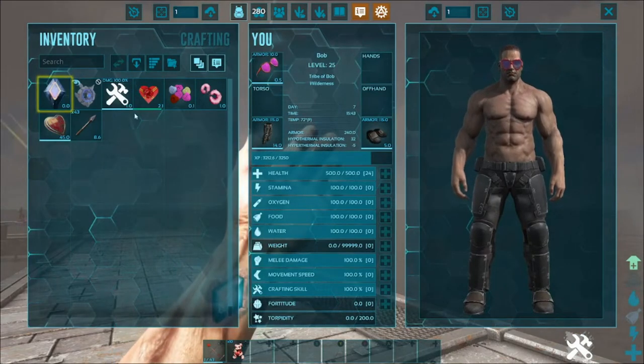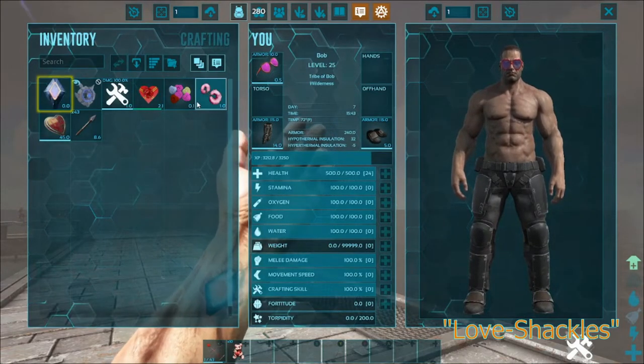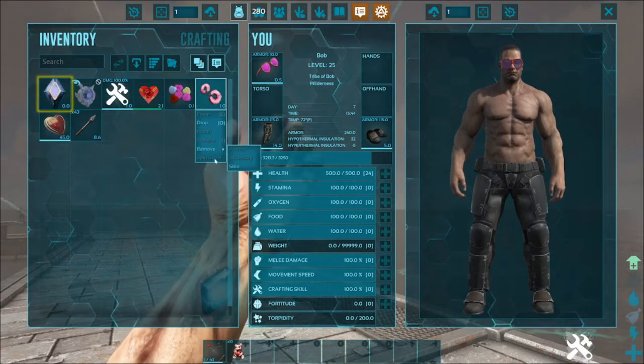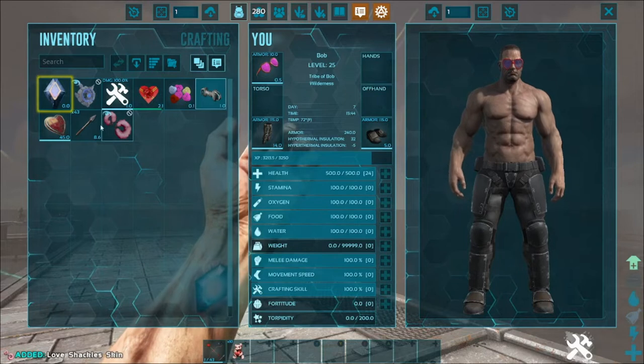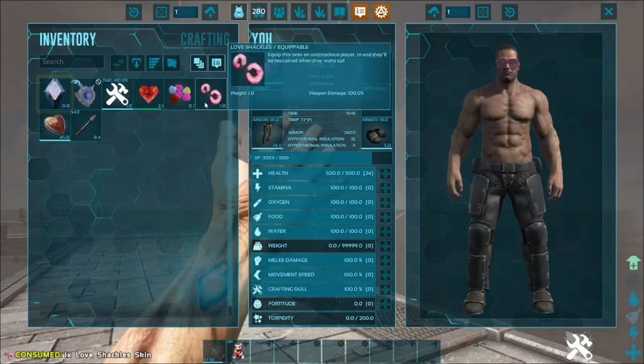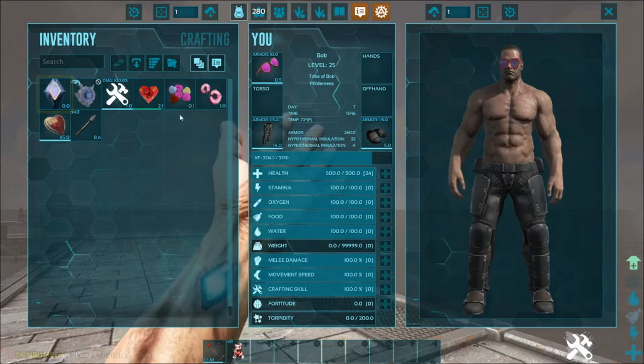Next up for items we got the fuzzy handcuffs. I think I need another person to use these, but they're just a skin for the handcuffs, and if you quickly remove them - yeah, just a skin.